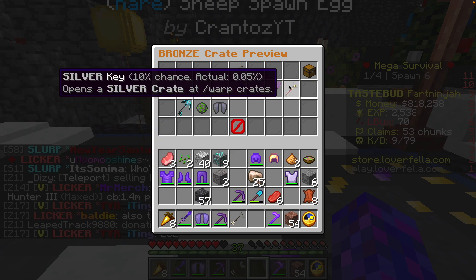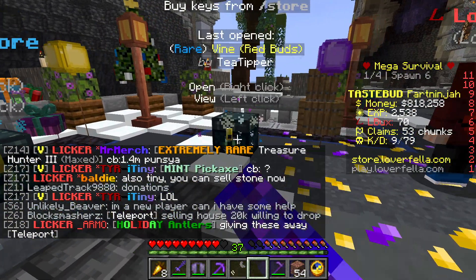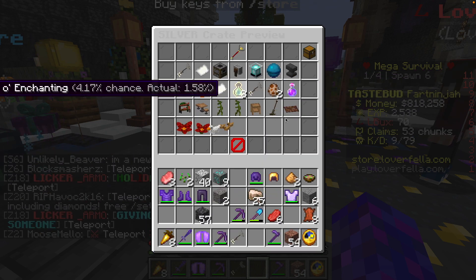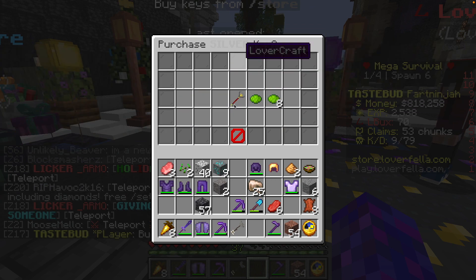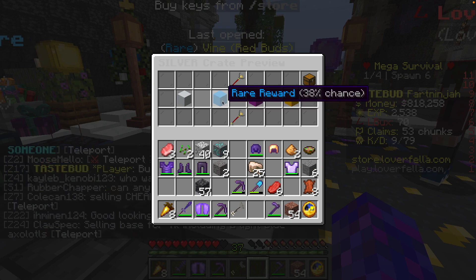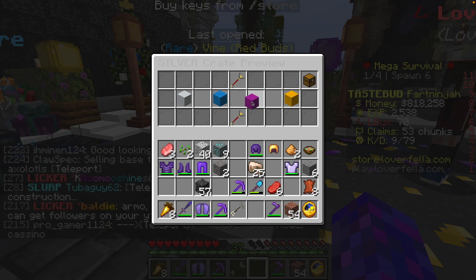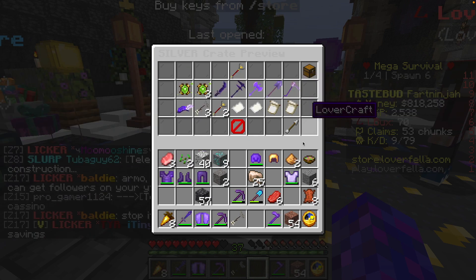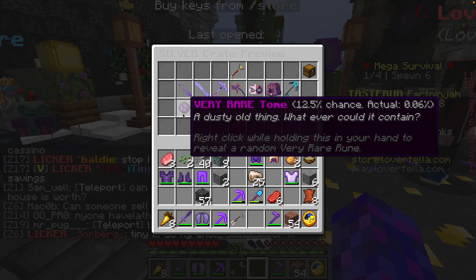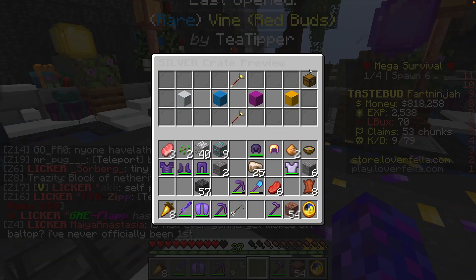But if you get a silver key, that's really good because you can open the silver crate, and the silver crate costs 25 level bucks. The medium-tier items are pretty good, but some are similar to the lower ones. The best items come from those higher tiers, but we're not covering that in today's video — if we get five likes I'll cover that crate.